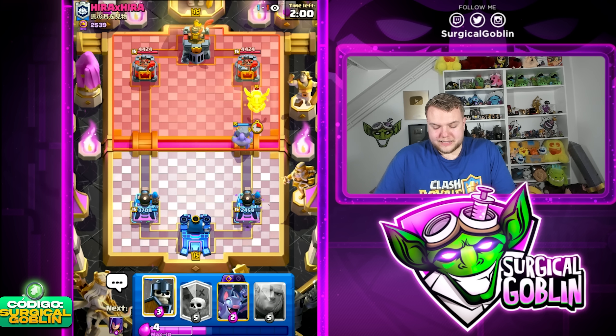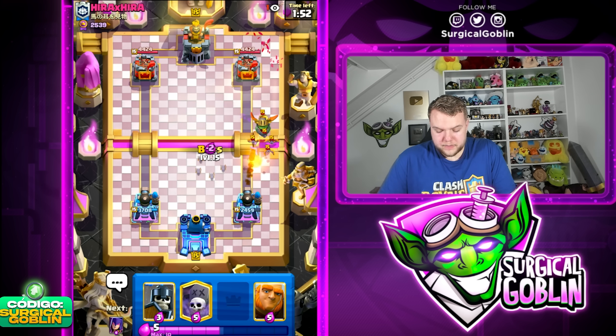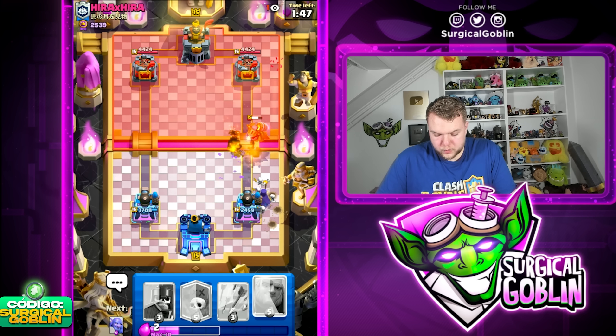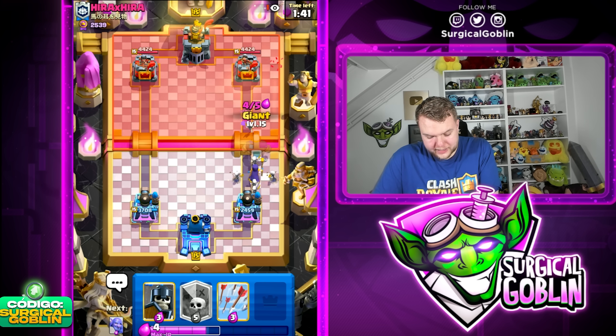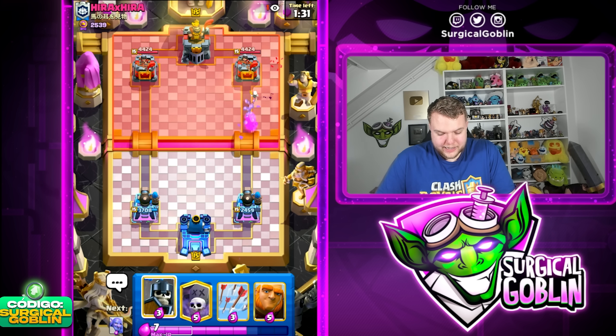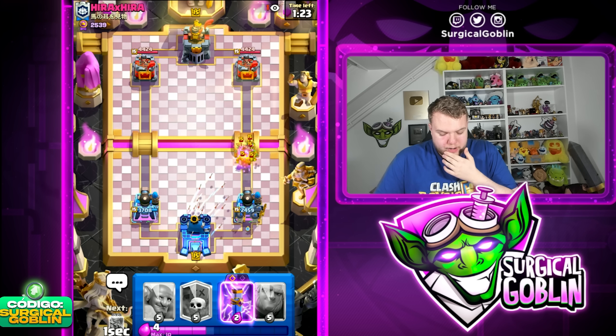I'm gonna go zap and just let this be — he already got a lot of damage. He uses the inferno dragon, which is actually a good thing because whenever he doesn't have it I think we can get a lot of value from our giant. Maybe I should have gone witch a little lower to have enough elixir for the giant up front. This matchup is kind of annoying in single elixir, but in double elixir whenever we get a really good push going I think we should be fine.